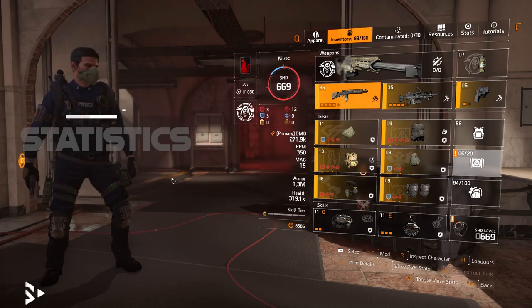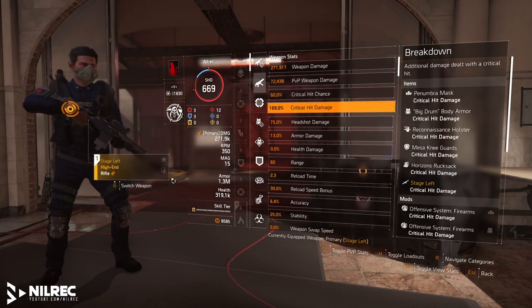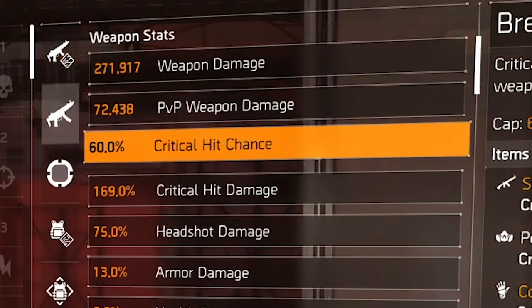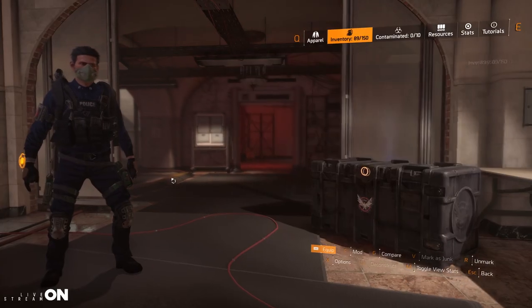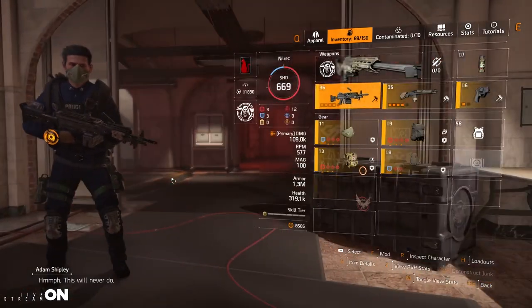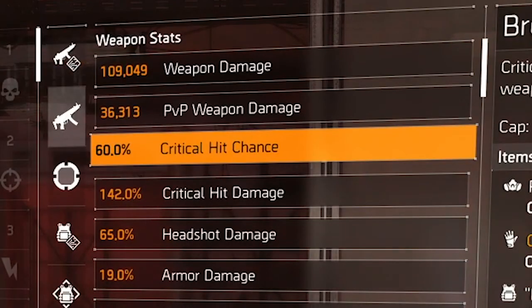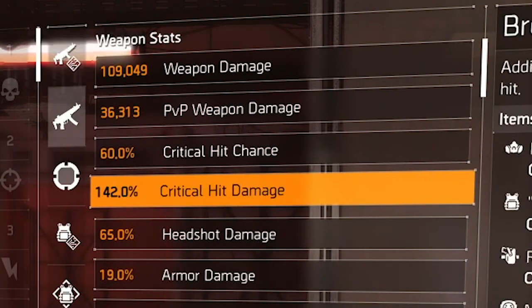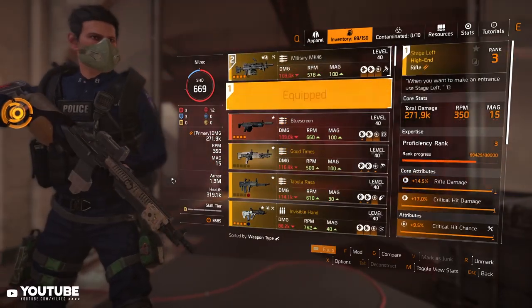Before looking at the weapons, let's check the stats. Using Stage Left, my critical hit chance is 60% and critical hit damage is 169%. Switching to the LMG, I have 60% critical hit chance and 142% critical hit damage.